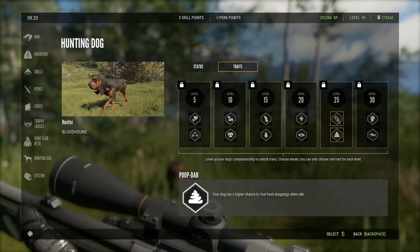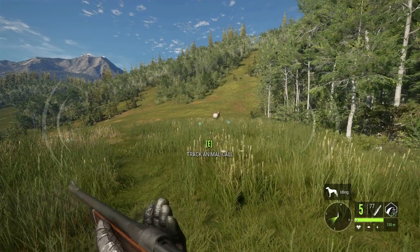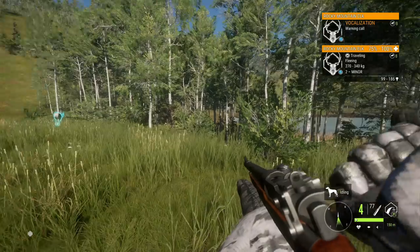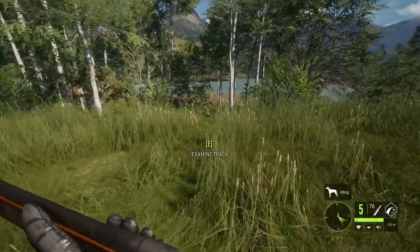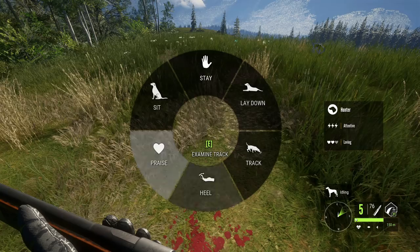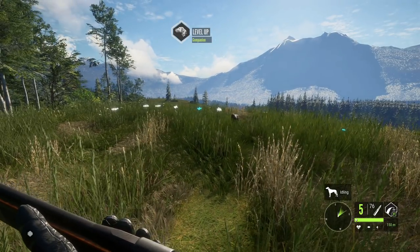There's one other trait in there - higher chance of staying close to you - so you have to choose between these two, and that's how it works with all of these levels. Once our dog gets level five we'll take a look, but for now let's track something else so we can get this dog leveled up. We actually have an elk right here - let's put a 303 shot into him. It'll take him down but not immediately, giving us a chance to level our dog up. Now that we picked up the vital track, we can hold down the B key on PC and get our dog to track it.